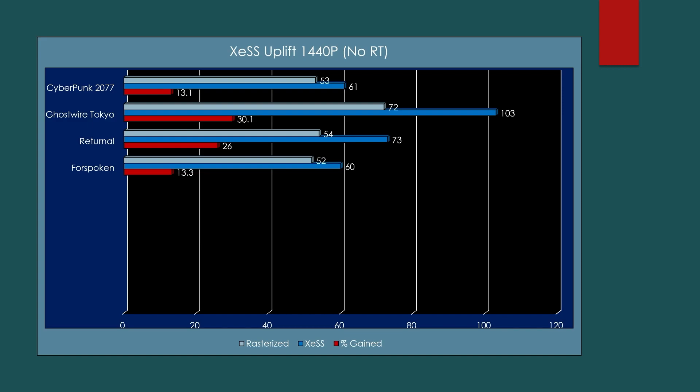I really wanted to stretch XeSS's legs. They have a limited games library currently supporting XeSS — around 50 in total — but in my benchmarking suite I was able to grab a handful. At 1440p max settings, no ray tracing, in Cyberpunk 2077, we went from 53 to 61 fps — an increase of 13.1%. Note: the XeSS preset used was Ultra Quality in all instances. Next up, Ghostwire Tokyo went from 72 all the way up to 103 fps, and it looked really, really good. I could hardly tell the difference — I had to really look in some situations, and it was a beautiful experience.